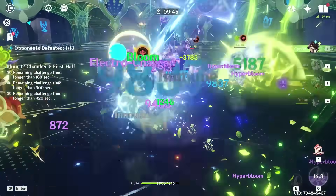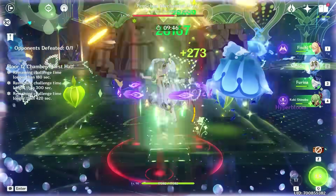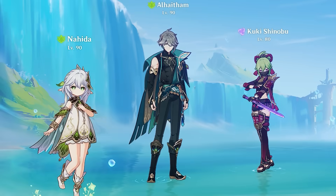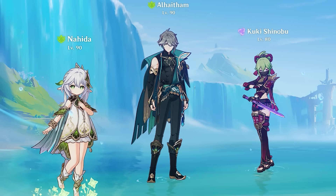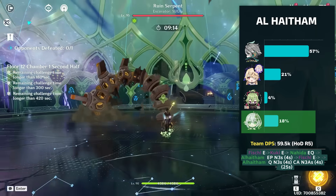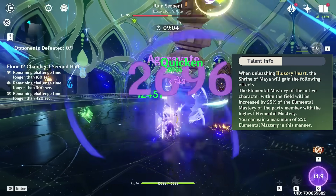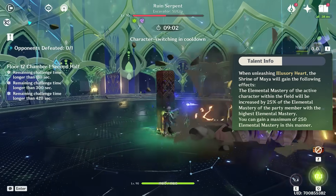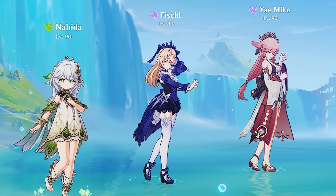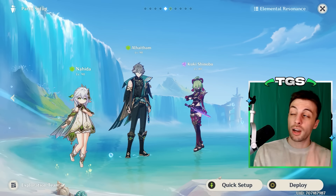As a support, she can be played as an off-field sub DPS for quicken and quick bloom teams, on-field or off-field enabler for all kinds of bloom teams, and off-field enabler for burning teams. Her most popular role is probably that of an off-fielder sub DPS on teams where quicken is in the picture. On these teams, she is typically dealing some nice damage in AoE through her elemental skill and also setting up her teammates through her burst's elemental mastery buffs and elemental application as a whole. However, since on these teams she is typically paired with either a strong carry or a combination of units that can dish out a lot of damage, her own damage becomes a bit secondary here.